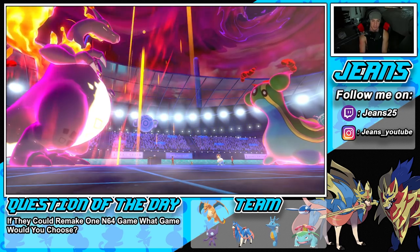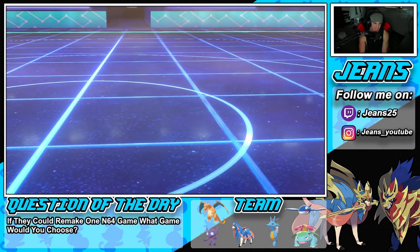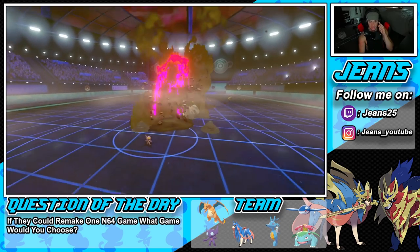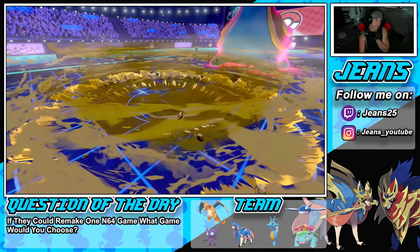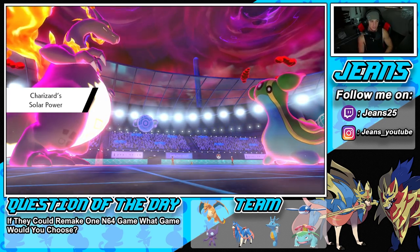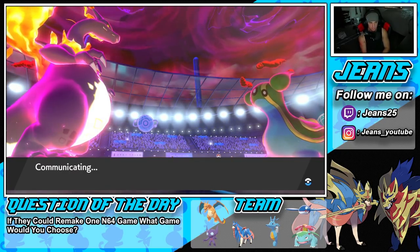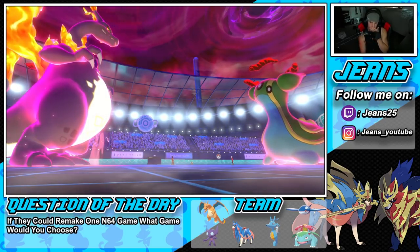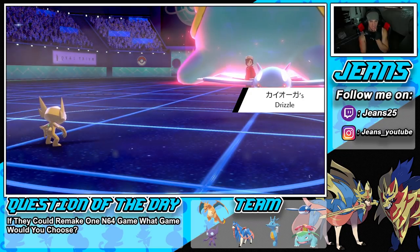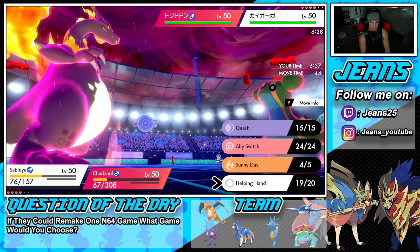Charizard is ripping out here. Even if Gastrodon is still Dynamaxed, I bring out Venusaur next turn, change weather if needed, and Frenzy Plant — no problem. He's probably going to Geyser again. I want to keep my Sableye alive even without the Sun. I'll use Helping Hand and go for Max Airstream into Kyogre — hopefully it's not Choice Scarf. Airstream's going to come out here, should do decent damage.